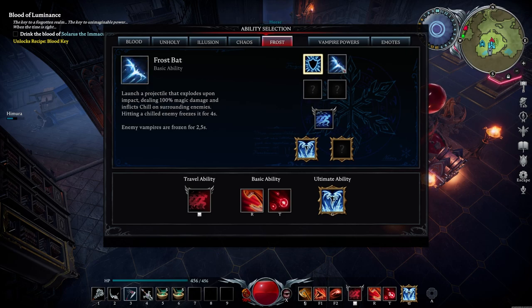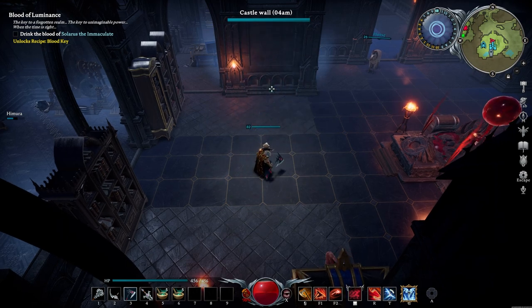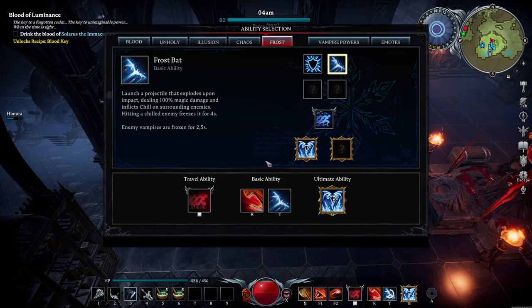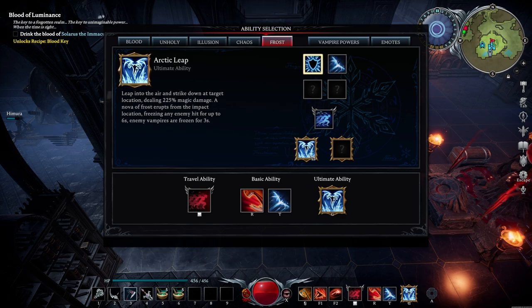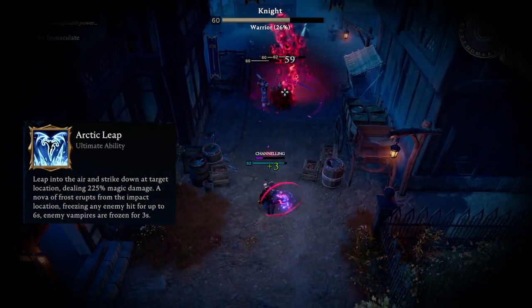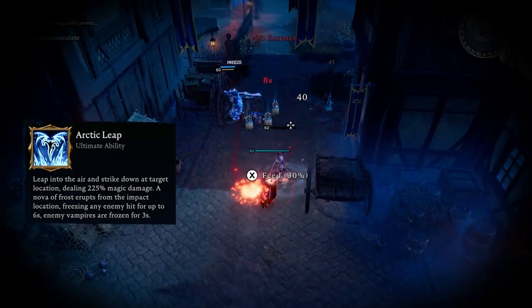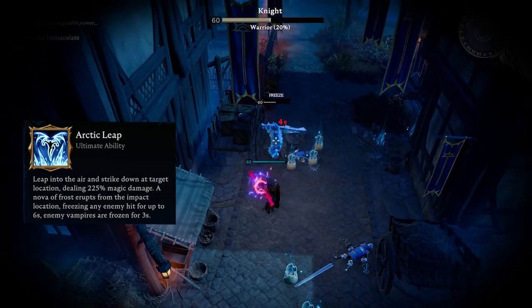For PvP, you might want to go with Frost Bats — these are pretty interesting. If you hit your targets once, you slow them down; hit them again and you freeze them for two and a half seconds, which is pretty impressive. This is definitely a scary one whether you're chasing targets or trying to run away. For the Ultimate, I'm currently using the Arctic Leap because I don't really need extra survivability at my level. It allows you to almost erase everything from the battlefield with one click, hits like a truck on all enemies, and freezes them so you have a free window to take down anyone who survives.